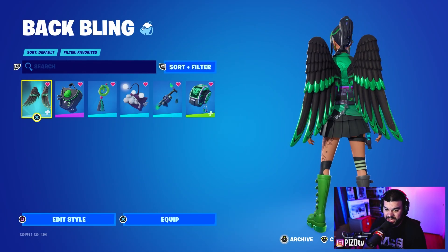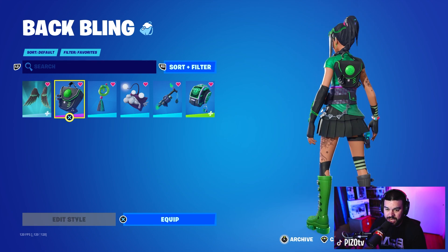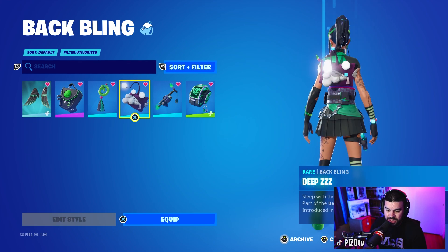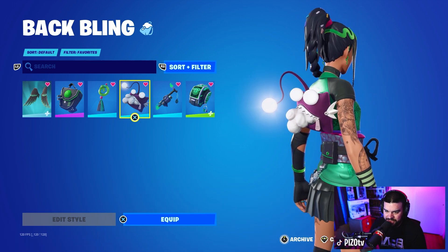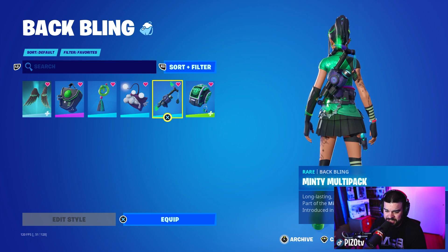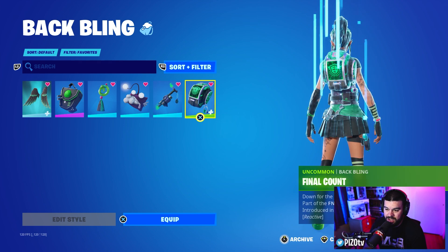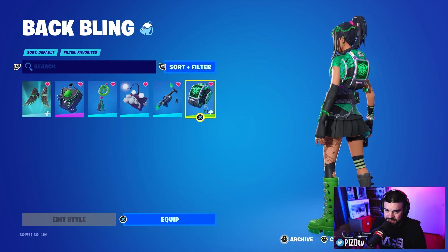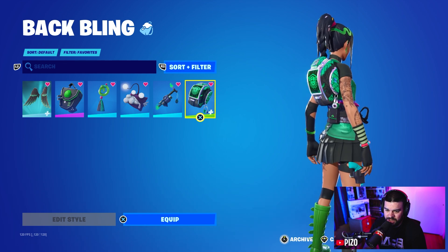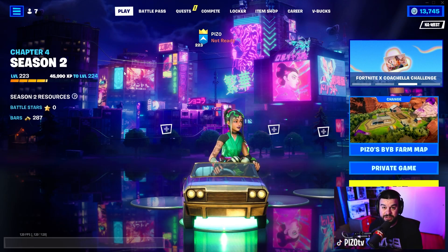The wings from Janis at Dente Kumpo look pretty damn cool. The Bag of Shadows is very simple. Some of the men's stuff looks pretty good — the Minty Multi-Pack, and the newest FNCS back bling here looks pretty decent. It does sit a little high, but the colors are pretty much spot on.